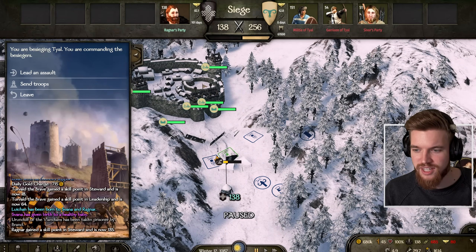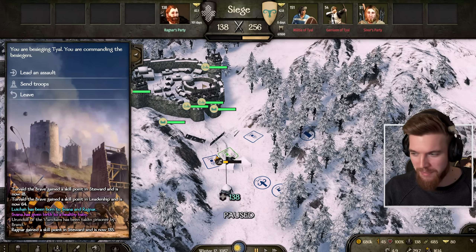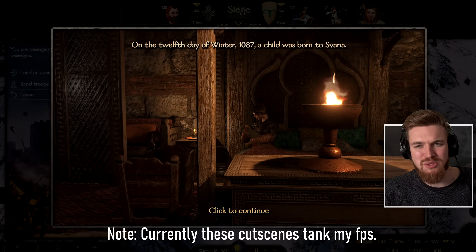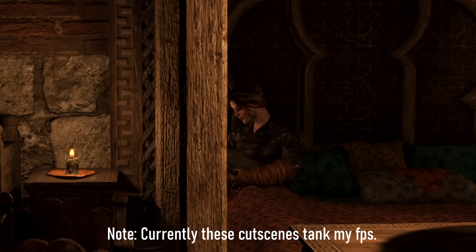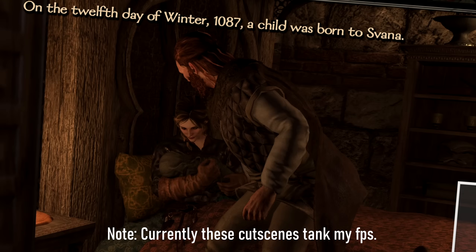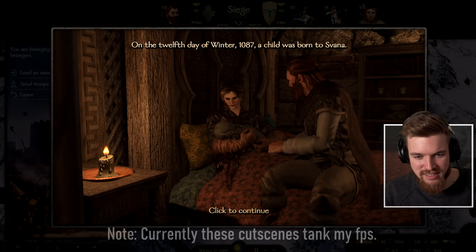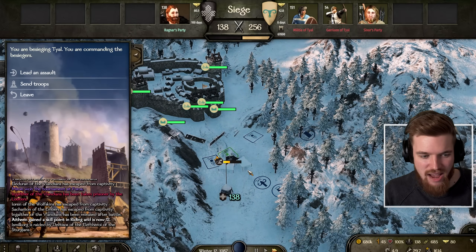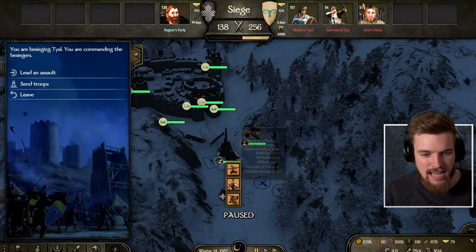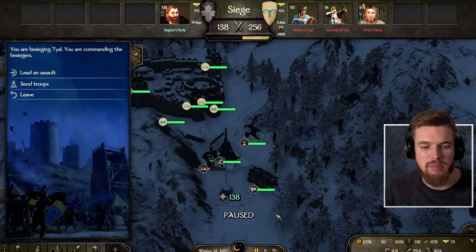Meanwhile, my wife has given birth - Svana has given birth to a healthy boy on the 12th day of winter 1087, right here at the siege camp. We are now a father. Back to business: we now have a trebuchet, a ballista, and a catapult, and we're going to redeploy the battering ram as well. Now we've redeployed everything, we can save the game and lead the assault.